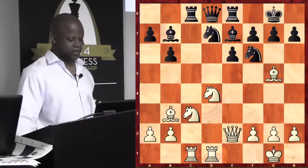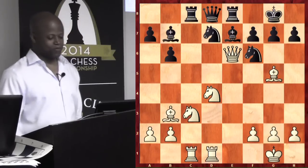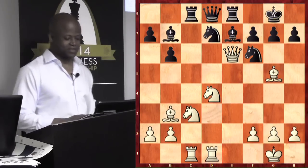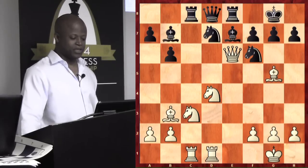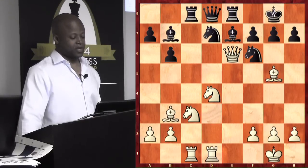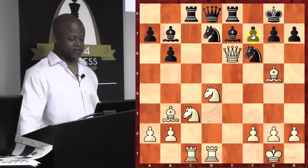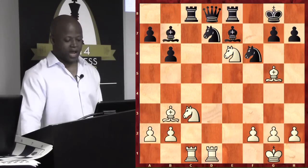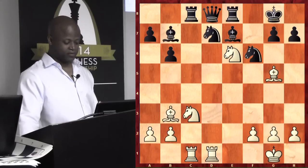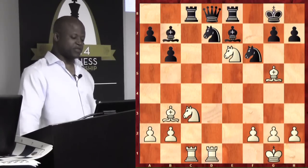A suggestion comes in: Qxe6. Wow — that's fabuloso, that's just showing off. Sacrificing the Queen in this position — I didn't consider that move. I kind of like it. For one thing, it looks like you have to take because f7 is hanging. So we take, and knight takes e6. I like the idea of the sacrifice, but the move itself I don't really care for though — I just like the fact that you decided to sacrifice. But there's an easy refutation to this, unfortunately.